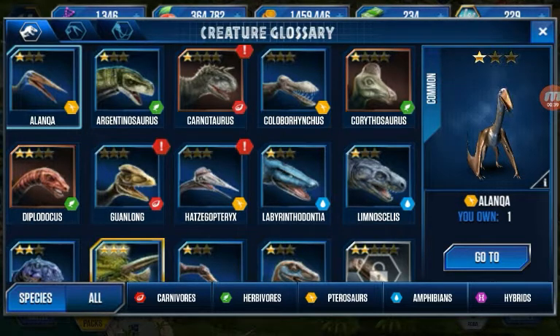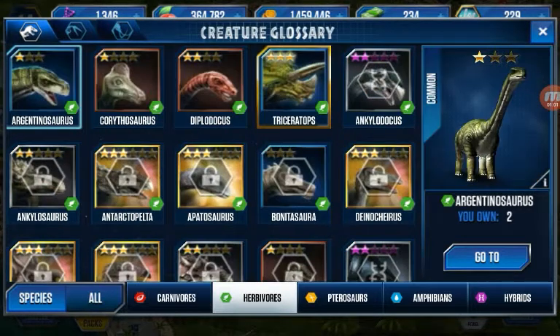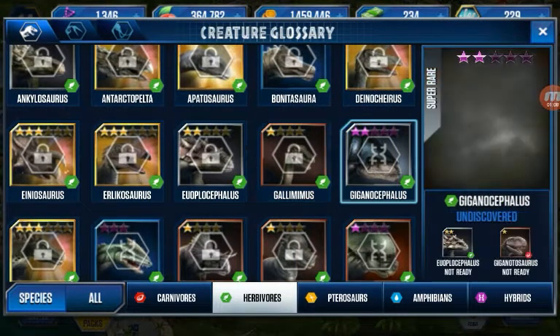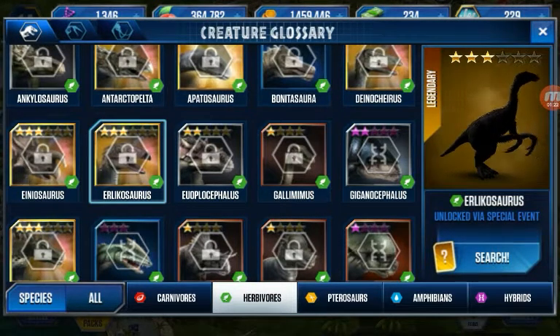Oh cool, you can just tap on them and take a look. Look at the Triceratops — I guess the gold around it tells you if it's level 40 or not. You can also see carnivores and herbivores, and it shows you the ones you haven't unlocked. They're like blacked out — so if I ever want to see a dinosaur I can come here and see its shape. That's amazing.